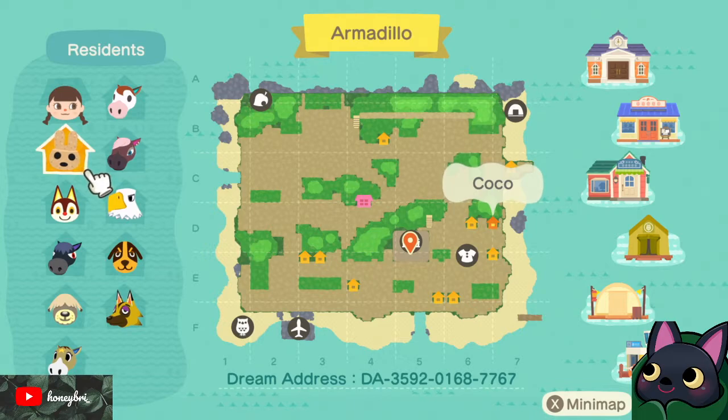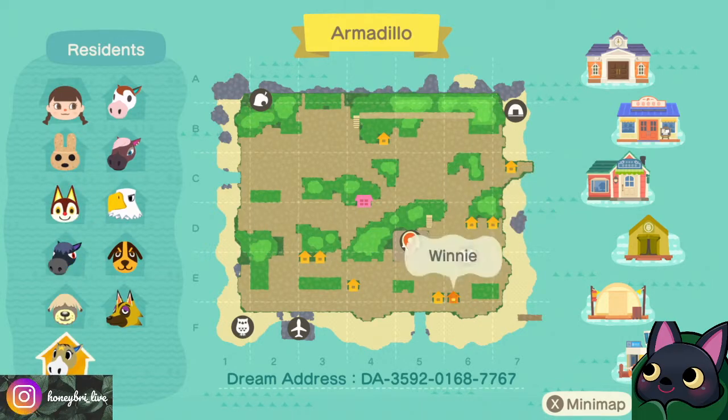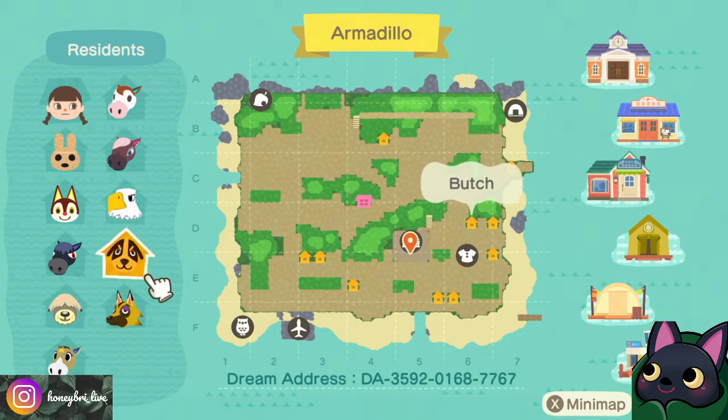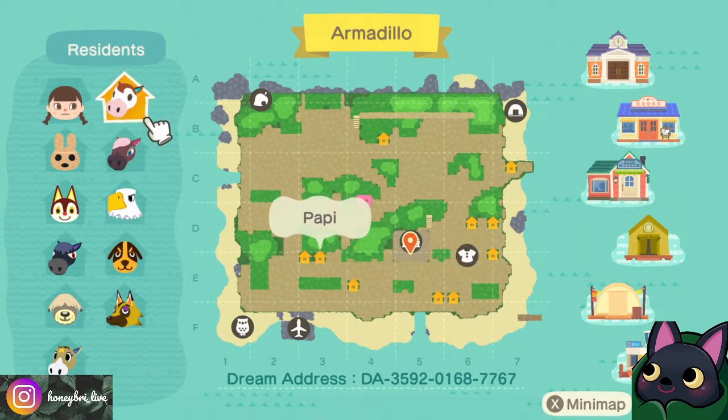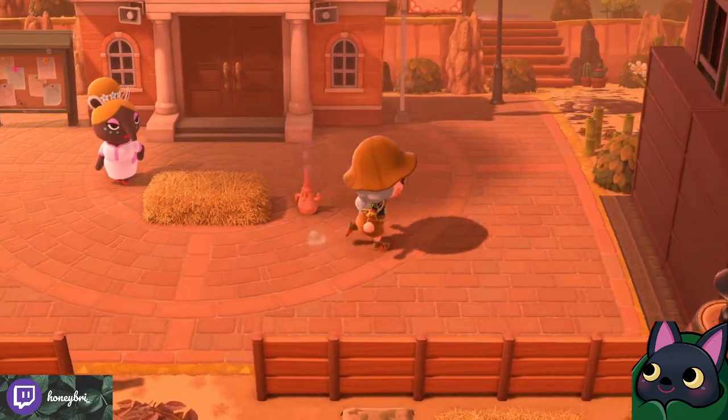So our residents of Armadillo are Coco, Rudy, Roscoe, Shep, Winnie, Kyle, Butch, Apollo, Renee, and Poppy. Lots of horses — love to see that. Coco's perfect for a desert town, obviously. I'm just trying to figure out where I want to start. I think we'll just go straight down. Let's go peek over here.